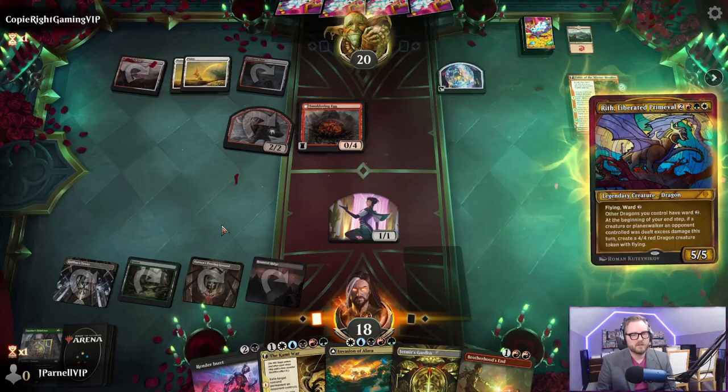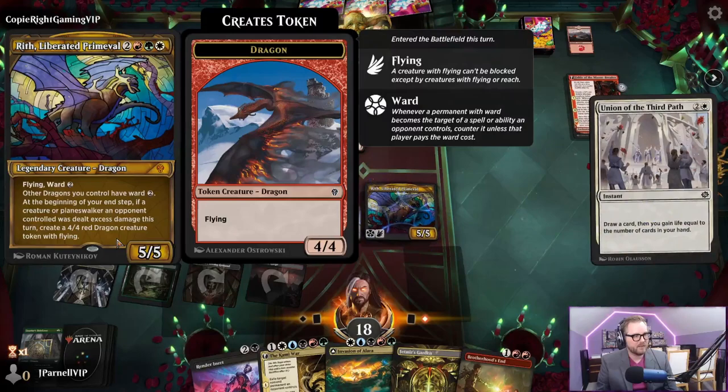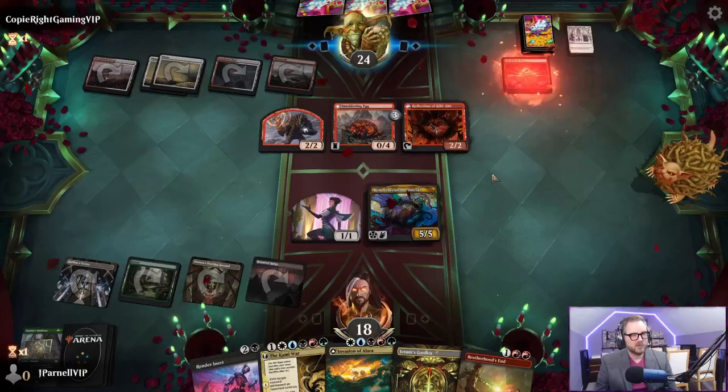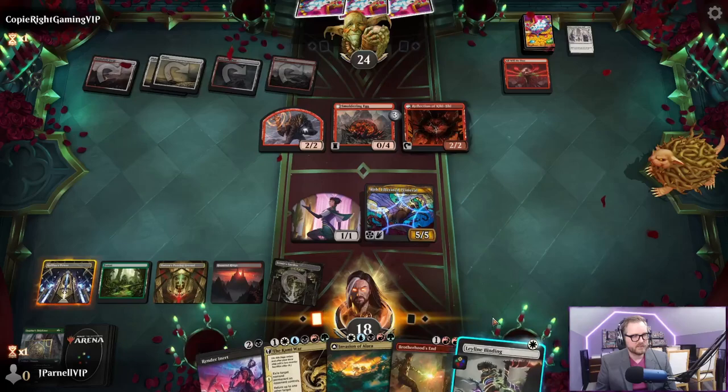At the beginning of your instep, if the creature or planeswalker was dealt excess damage, make a dragon. Union on the Third Path - they're trying to go long, maybe I'm trying to go long too. All Will Be One - that looks like a prime Kami War target. Actually I've changed my mind - guess what, I'm going to do a bunch of excess damage.